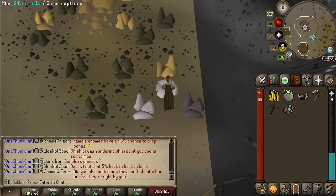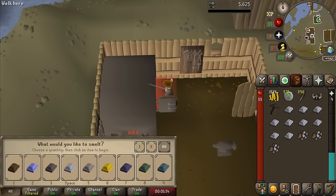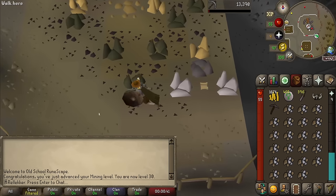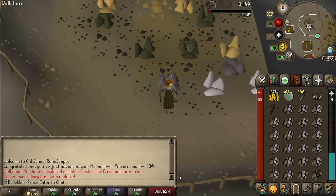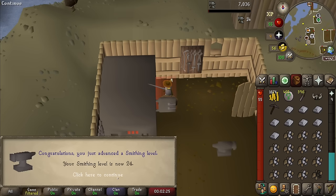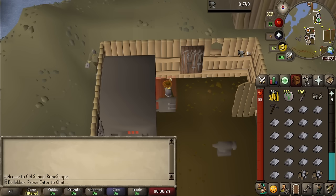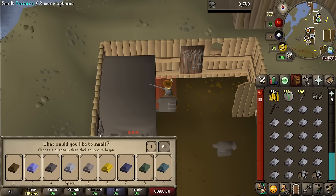Let's go. The first mining level of many — level 25. And not too far after, 26 mining, 22 smithing, 27 mining, 28 mining, and level 30 mining — we can now mine coal. So that is gonna be a chunk goal for us. We complete a medium task in the Fremnik area, the last achievement diary task we have. All of those chunk goals are now completed, just some bigger goals to go for now. 24 smithing, 31 mining, 25 smithing, 32 mining, and there's 26 smithing — we can now make iron chainmail bodies. That would have been our best in slot, but luckily we got the steel plate body so we don't need that.